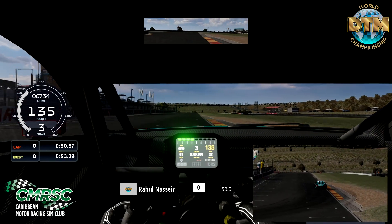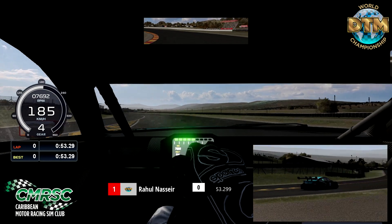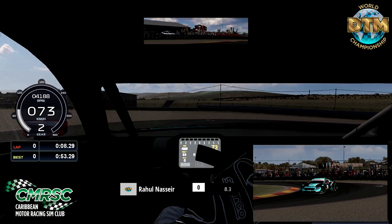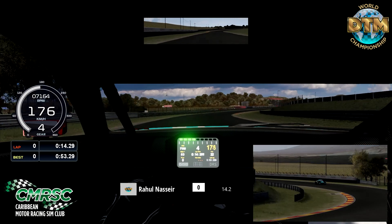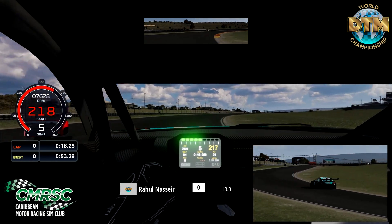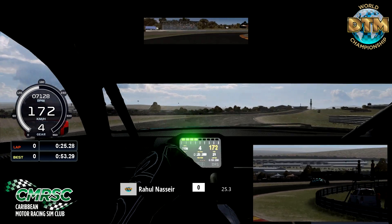To begin this very quick hot lap, down into Turn 1 — very fast, keep it in fourth gear, just a small lift. Then we're going straight into a hairpin going downhill, down into second gear, getting that car fully rotated. Now back up the gears — third gear, fourth gear, coming up to fifth gear, over 200 kilometers. Now a very fast Turn 4 coming up — a little lift, down into fourth gear, just getting that car rotated enough to complete that.